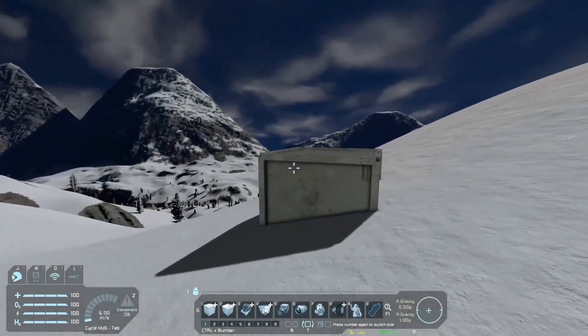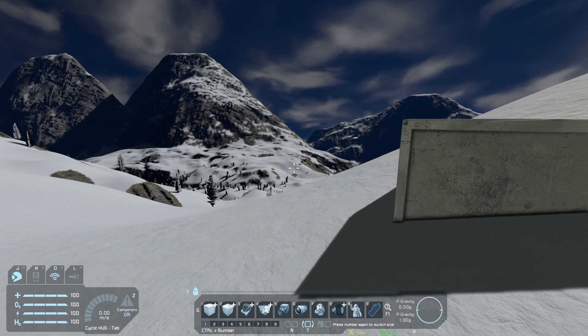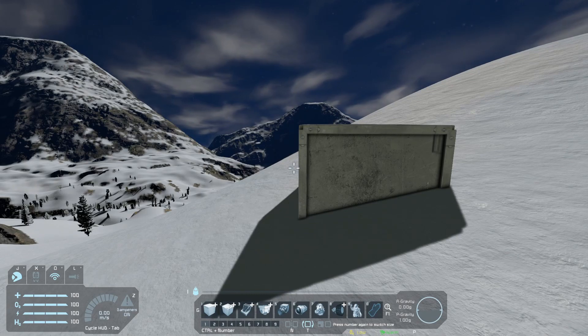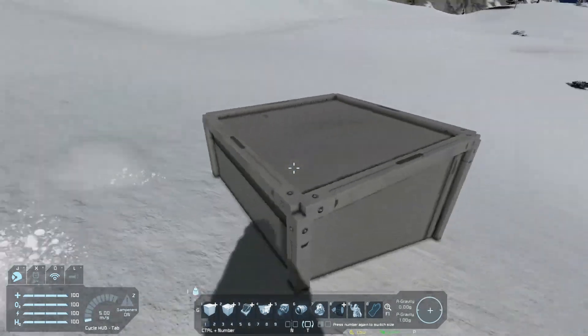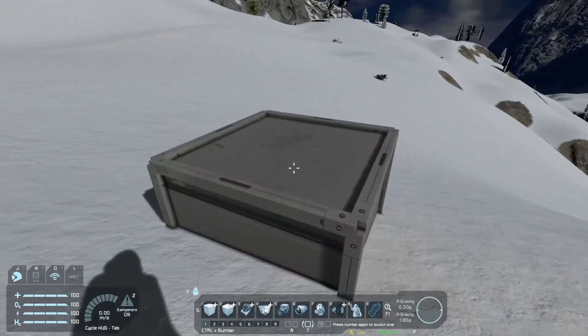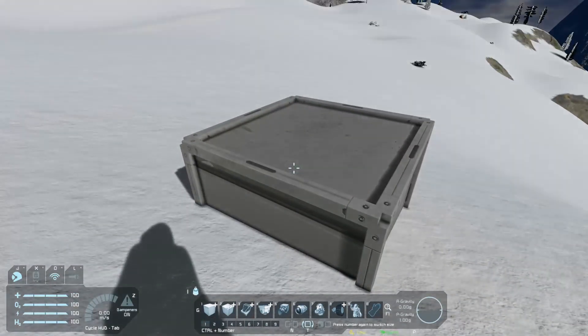Now, if you haven't played around with pistons before — if you connect about 15 or 20 pistons together and launch them at the same time, you'll actually travel faster than 100 kilometers per second. I'm going to use that same theory but with a lot more pistons to reach the moon. So here we go.